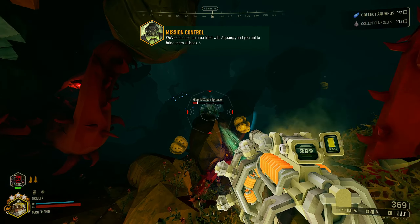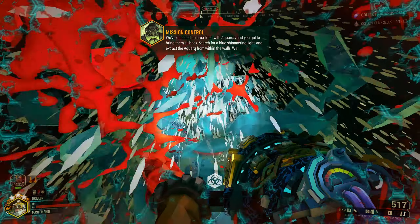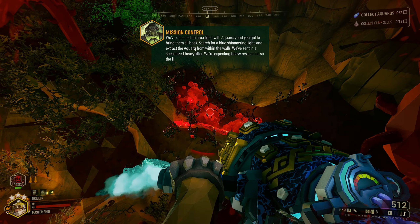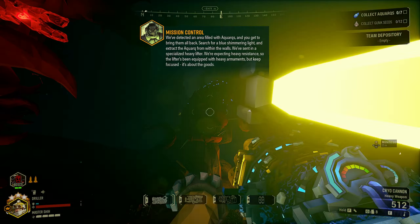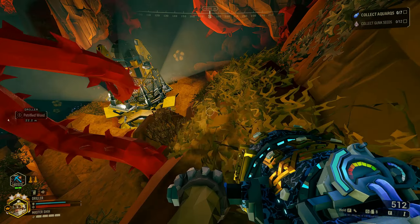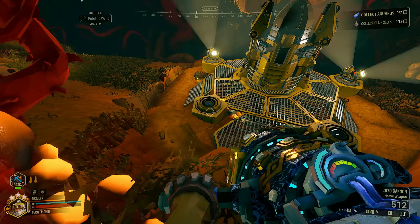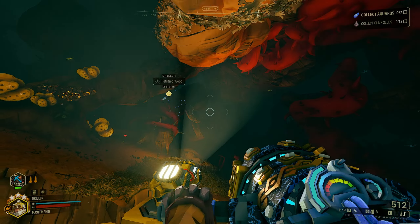I'm not able to complete Hazard 5 consistently. This is one of the examples where you'll be using the wave cooker when you're not able to reach your enemies with the cryo cannon — and that's why the wave cooker is really one of the best weapons partnered up with the cryo cannon. I made a mistake here; I should have frozen those exploders.